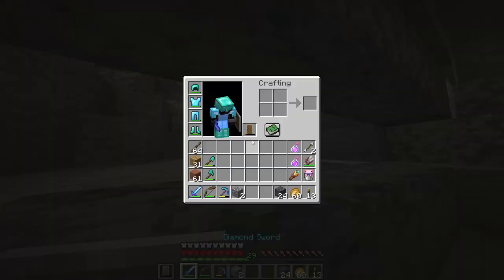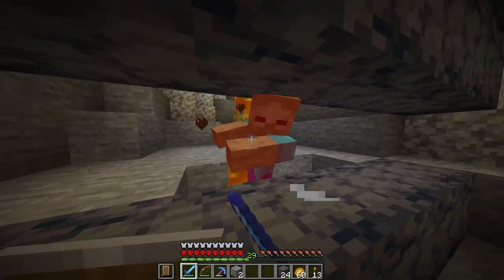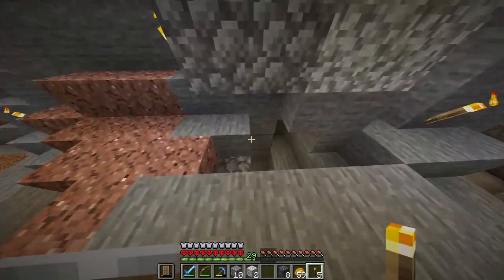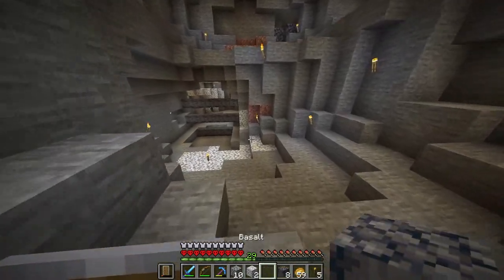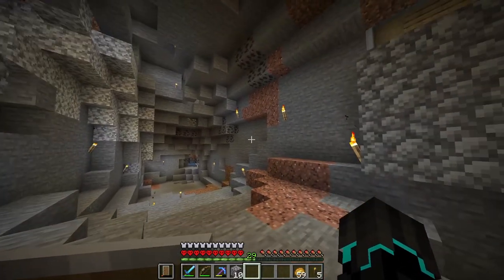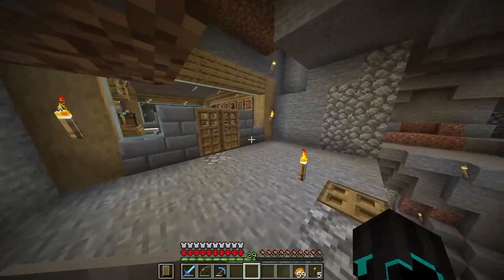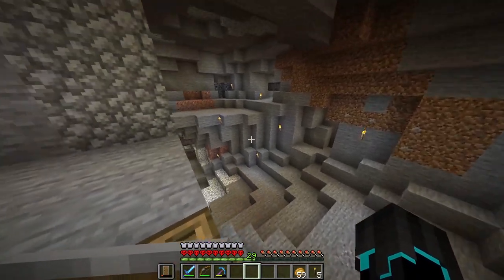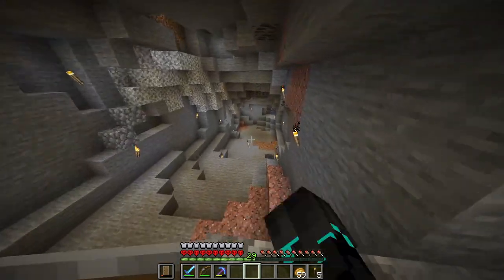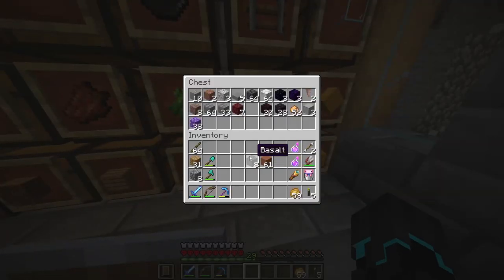There we go. We actually have a zombie over here, so now we can test if he finds another way around. You're a zombie, you don't have a brain. I think that is everything dangerous completely blocked off. Now I'm not going to say it's 100% safe — I'm going to give it a little bit to see if maybe a creeper spawns somewhere. If you have any ideas for what we can use this space for, please put them down below in the comments.